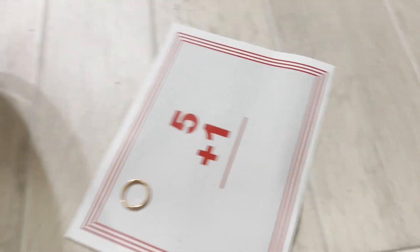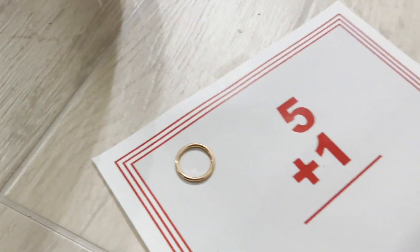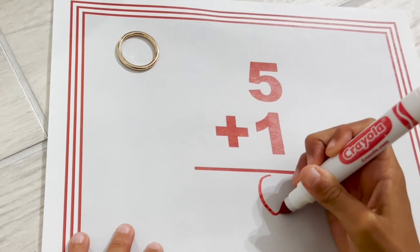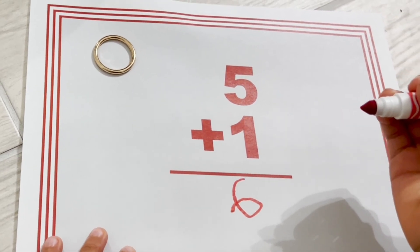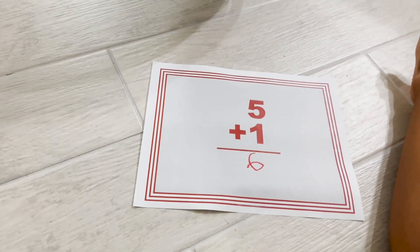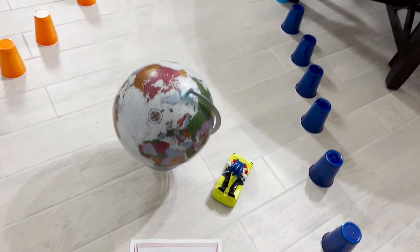So you have to find the sum of the two numbers listed on the paper. Sonic, you can do it, but if you can't, Munch Munch is here to help. Alright, here's the first question. What is five plus one? Is your answer six? You're right, Sonic. You can go to the next question, but be careful — there are obstacles in the way. Go ahead Sonic, go to question number two.